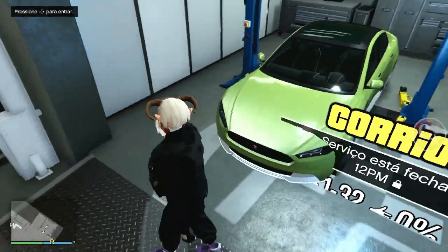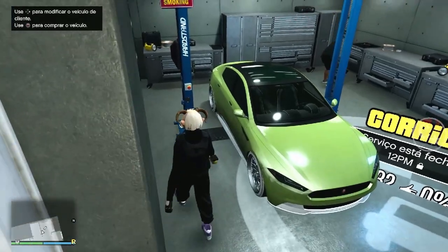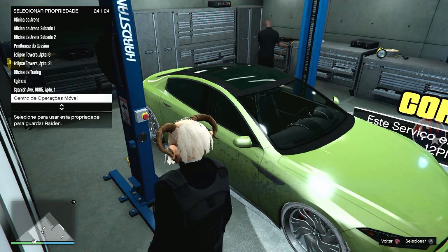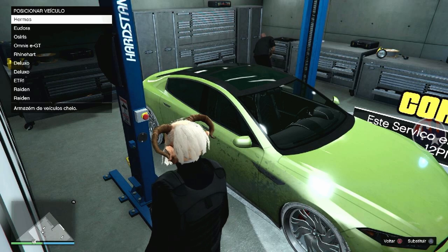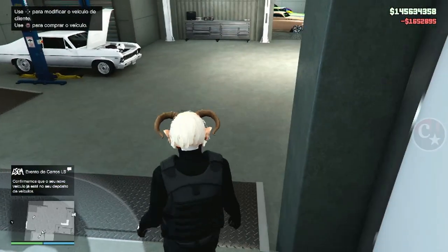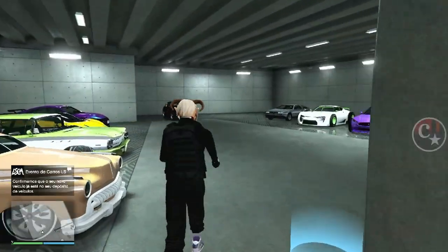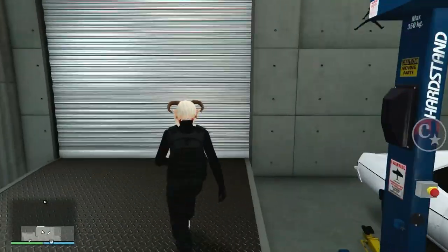E agora galera, não precisa mais aquele tempo de 20 minutos pra você estar comprando o veículo. Basta vir aqui do lado, Quadrado, coloque em qualquer garagem que você quiser. Vou colocar aqui dentro mesmo, da garagem de tunagem, em cima desse Deluxo. Vou mostrar que dá pra fazer — é massivo! O veículo ainda não chegou, mas não tem problema, vou dar uma acelerada. Basta você vir aqui fora.